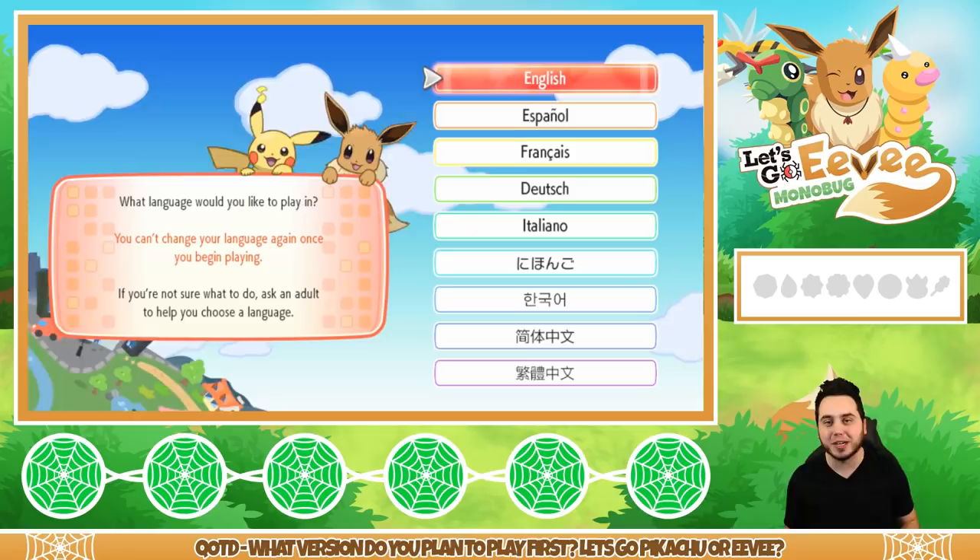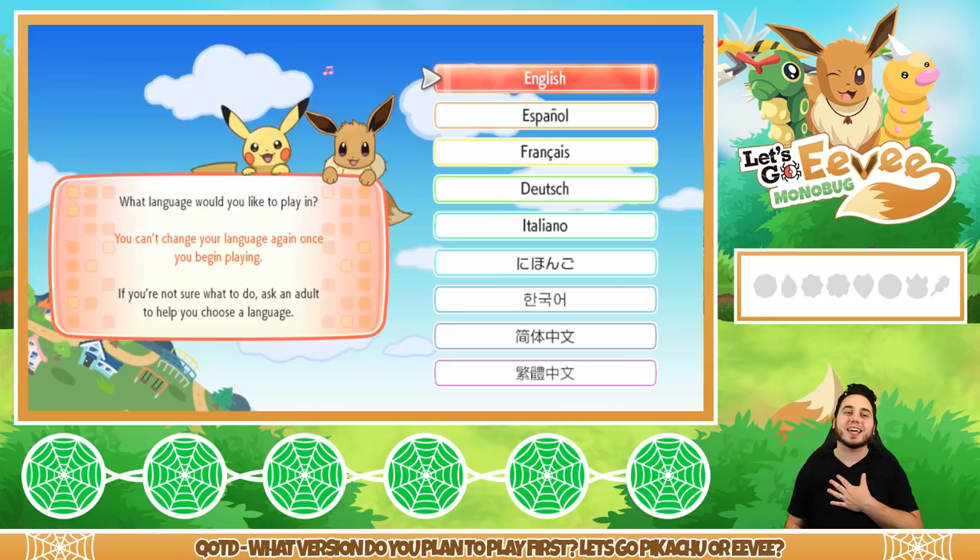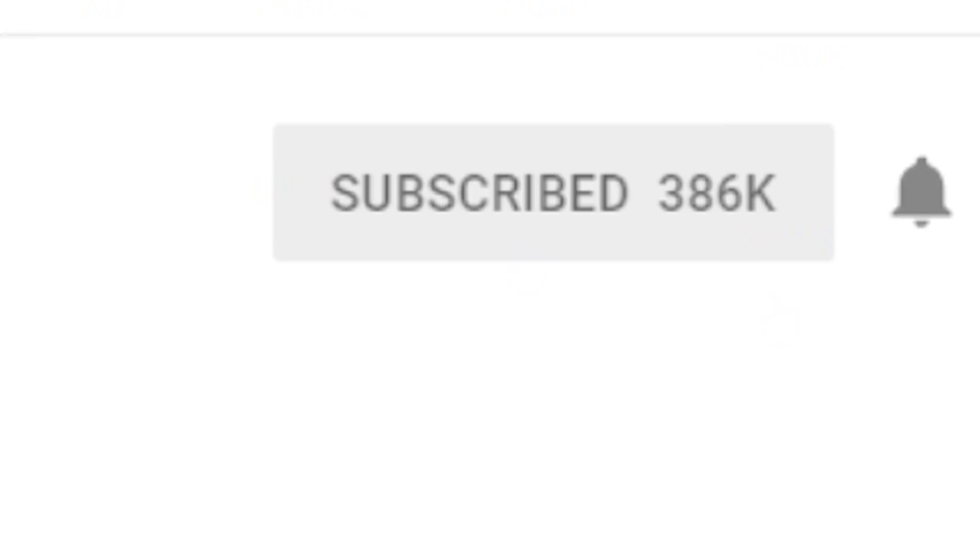I'm also going to be using my partner Pokemon Eevee, which while it's not a Bug-type, it'll still be fun to use, and I feel like I've got to use my partner Pokemon. I'm really looking forward to this adventure. If you guys are hyped for Let's Go Pikachu and Eevee, show some love on that like button, and definitely subscribe if you're new.